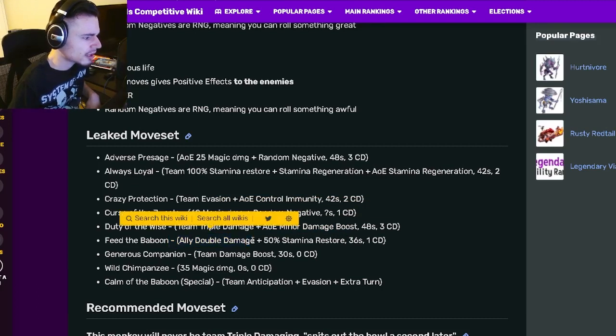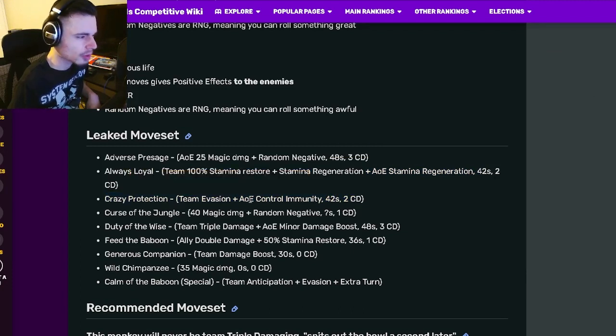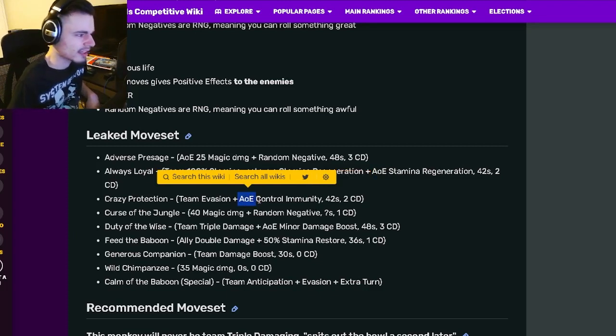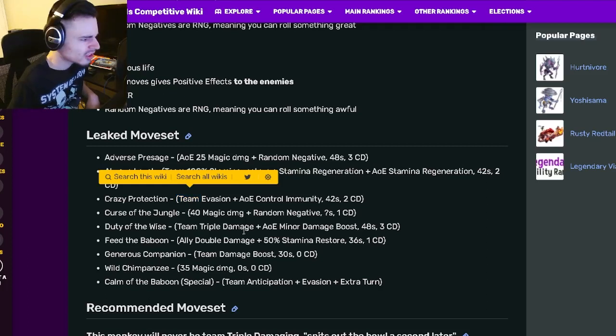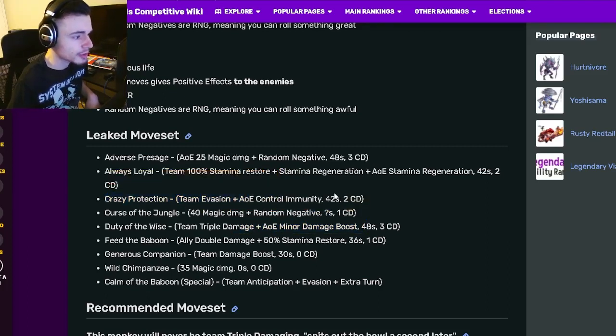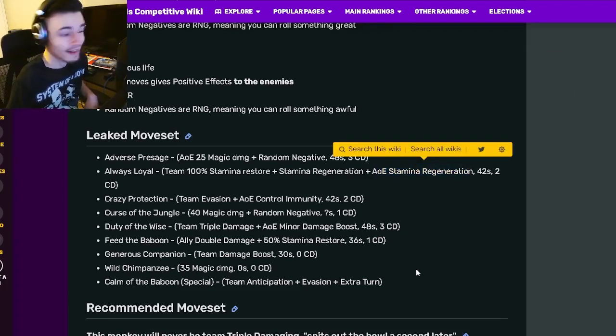He also has an ally double damage with 50 stamina restore, and a team damage boost. It seems the AOE moves target the enemies — so the AOE stamina regen, the AOE control immunity, and the AOE minor damage boost are all on the enemies. The team moves go toward your own team. So those moves give the enemies minor damage boost, control immunity, and stamina regen — that's a bit unfortunate, but they're still really good moves.